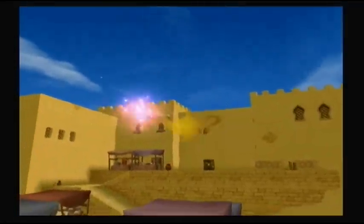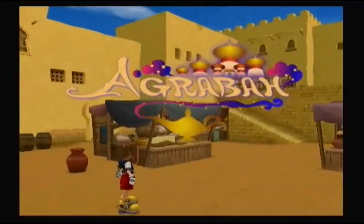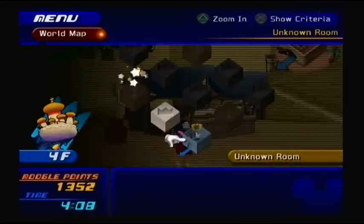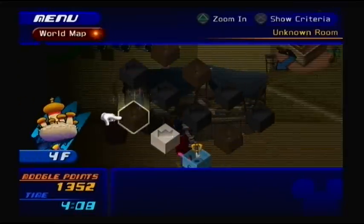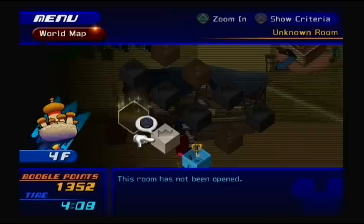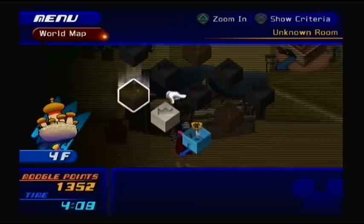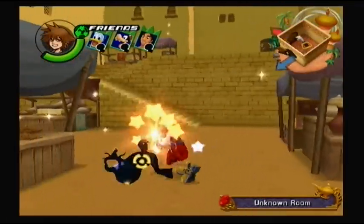So yeah, there we go. Key beginnings and we're going to start off Agrabah — how fun. I'm going to take a look at this world map and see if I can get control here to see what we have to do. So there's going to be a couple more rooms. That must be where we have to go next. What I'm probably going to do is go ahead and clear out these rooms as usual and then head there.